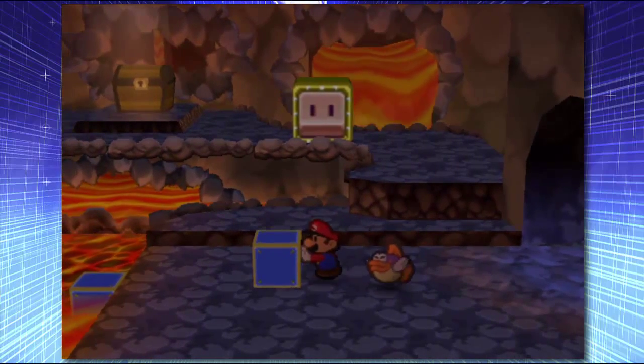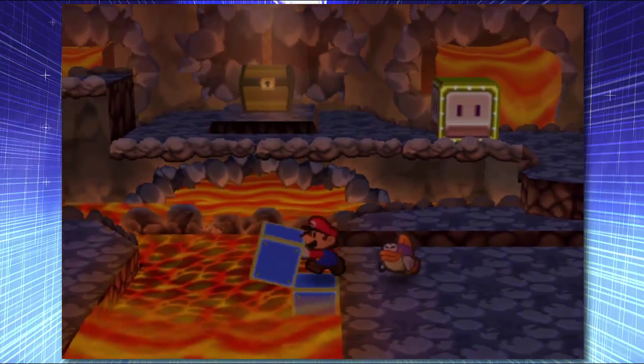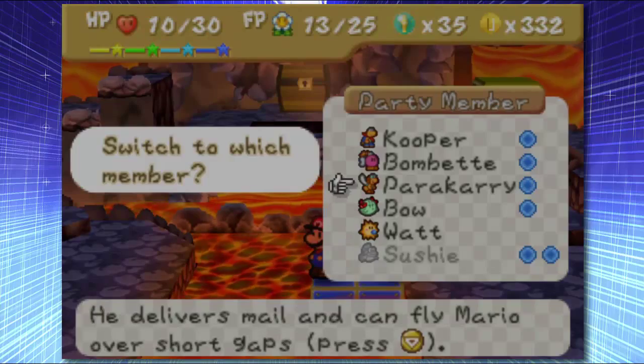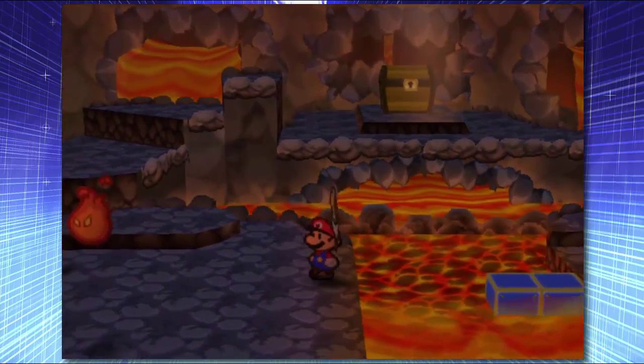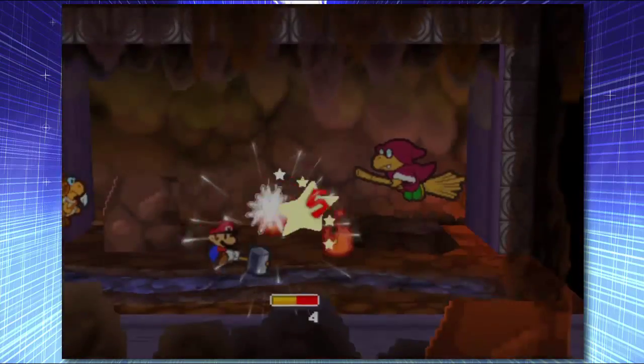It's weird though, because those blocks look very different to some of the other ones. There are other blocks in the world that we still can't do stuff with — like the ones that are in the ground that look like you could ground pound them. We still can't break those.